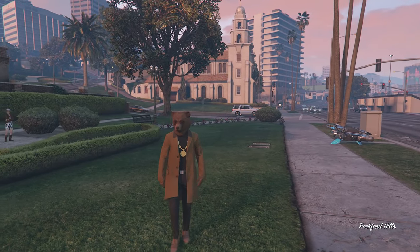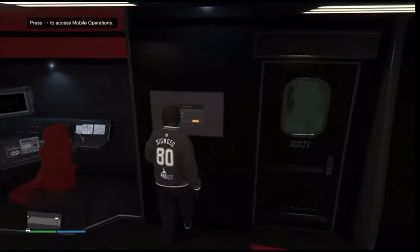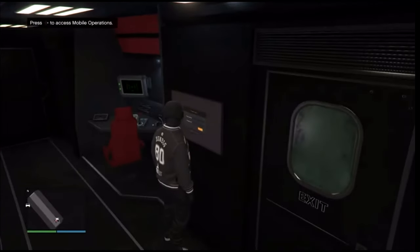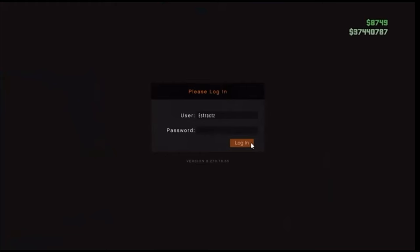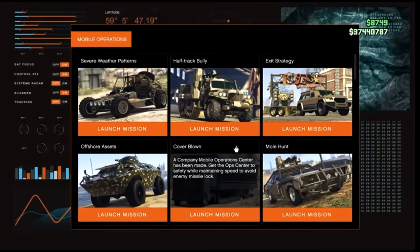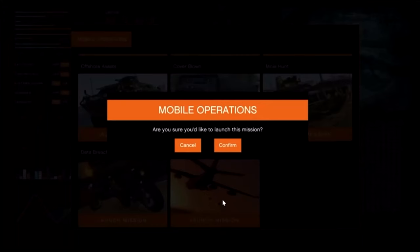Once your MOC spawns on the map, head to the back of your MOC and get inside. You're going to want to go to the jobs inside your MOC — it will say 'access mobile operations.' After you're here, hit run on the d-pad, log in, and scroll down to the bottom. We're going to be using the Work Dispute to get the black joggers.